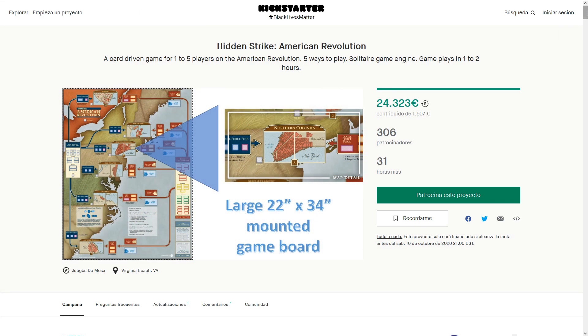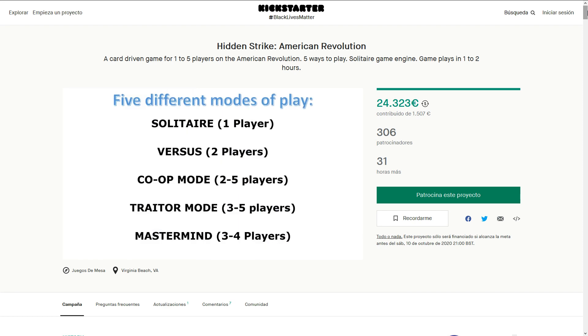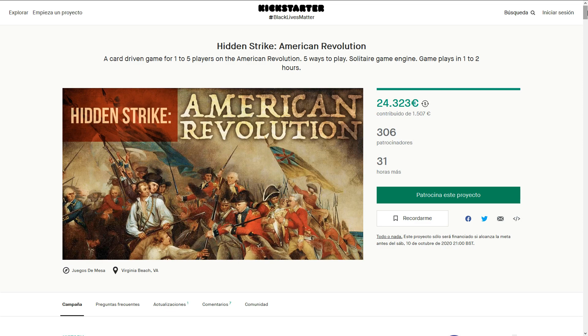Worthington Publishing is seeking funding for Hidden Strike: American Revolution, designed by Maurice Sackling and Dorian Richard. This is a card-driven game that will allow players to recreate the American Revolution. It is a game for one to five players and its estimated playing time is between one and two hours.